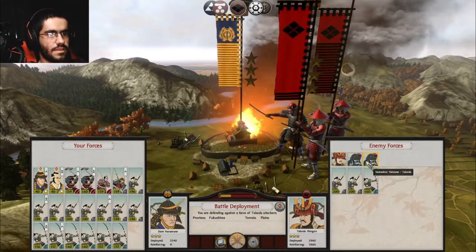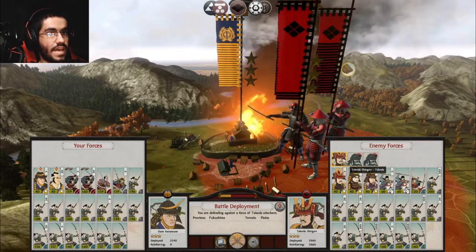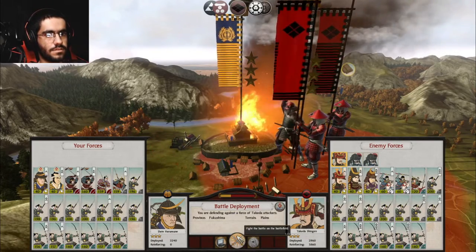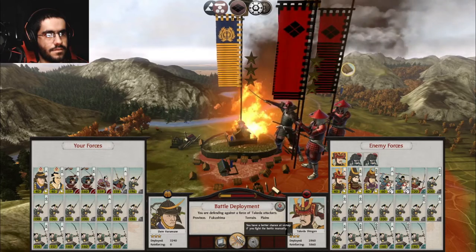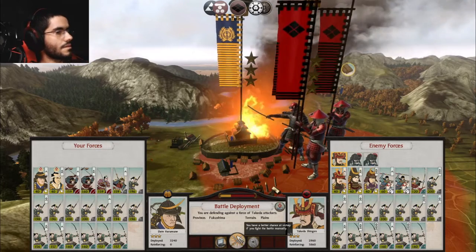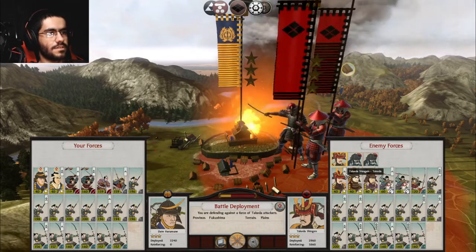On the flip side, this section of the map is rife with fertile farmland, and the Date's home of Aiwate province boasts a blacksmith. Unlike most factions who can recruit Yari samurai, they have immediate access to katana samurai, which combined with the smithing specialty gives them a strong core for their early game armies.